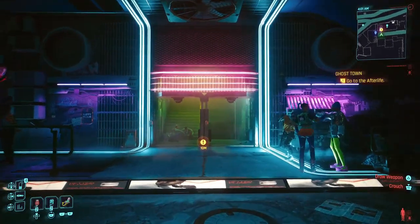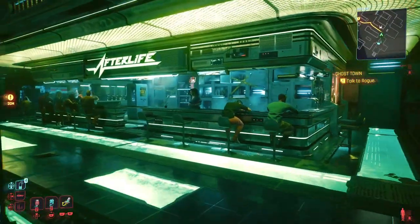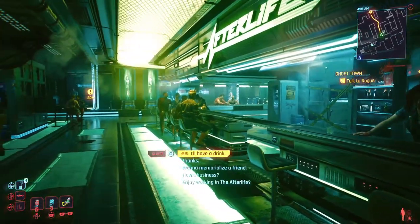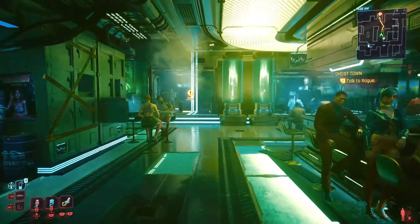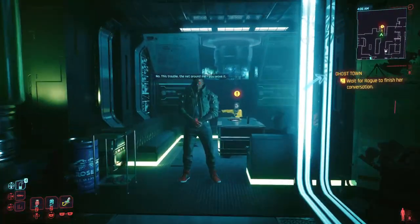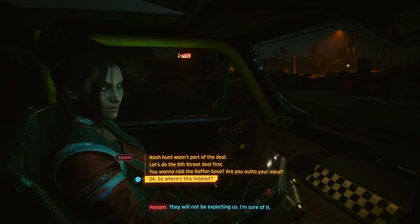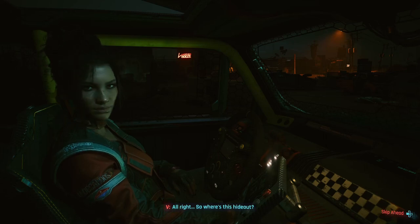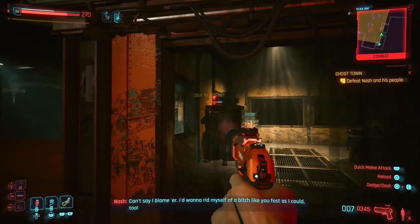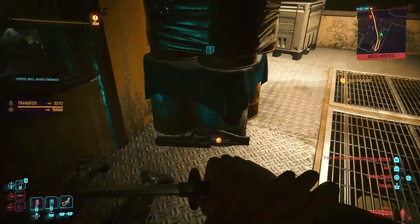One of the best tech weapons in the game is called the Widow Maker. This weapon deals an insane amount of damage and also allows you to see enemies through walls. The only way to get it is during the story mission Ghost Town, where you'll have to choose to help Panam to get her revenge on Nash. Note that if you do not choose to help her, the weapon will be lost forever. Once you've helped Panam and defeated Nash, go to Nash's corpse and claim his weapon for your own.